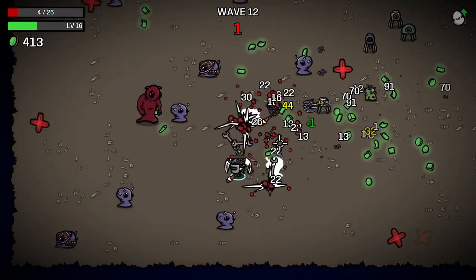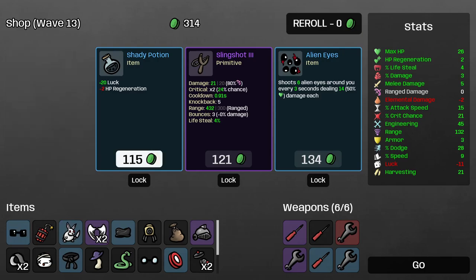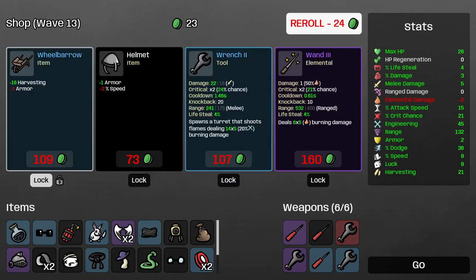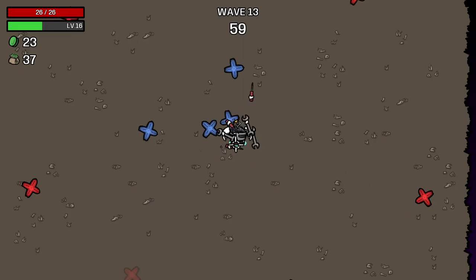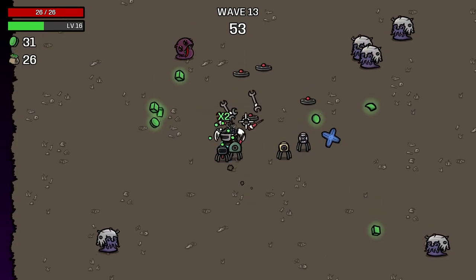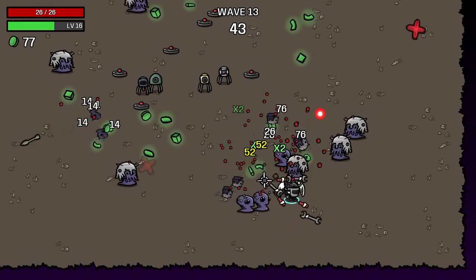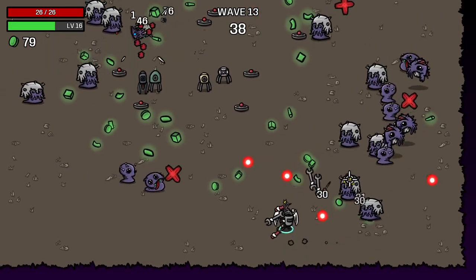Just trying to run through everything right now. I almost died there — four HP left. Definitely take the crit. We're up to plus nine speed now — those two angel wings helped out a lot. Crit chance is 21%, that's pretty good. I don't know if our turrets can crit either, or if it would inherit off our crit chance. Still looking for more engineering — we are up to 45, but that's still quite a ways away from 100.